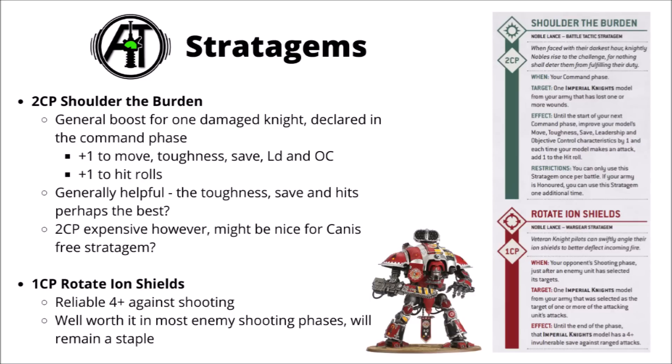In the Noble Lance there are 6 stratagems. The first, for 2 command points, is Shoulder the Burden — one of the slightly more niche ones given the big cost. You declare it on a knight that's lost at least some wounds, and for the entirety of your turn and your opponent's it gets plus 1 to movement, toughness, save, leadership, objective control, and hit rolls, typically hitting on 2s for most knights unless they're degraded. For Questorius knights that goes up to a 2-plus save and toughness 13, so things like lascannons will be wounding on a 5-plus.